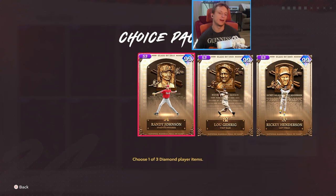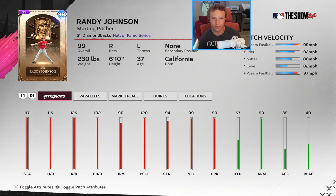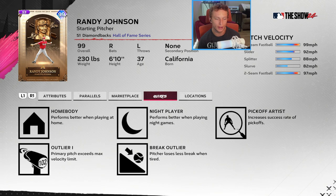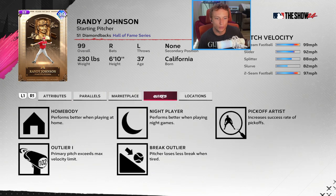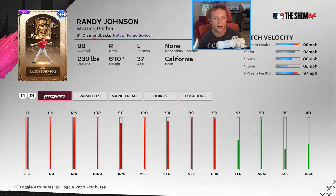At 150 cards we get Randy Johnson. He'll be just as intimidating as in last year's game — fastball, splitter, slider, slurve, and two-seam fastball, with a slider coming in at 92 miles an hour and outlier on the fastball. It's going to be a very hard card to face. Personally, I would rather just not face Randy — I could deal with not using him and just wildcard in Roy Halladay. But he's going to be very fun to pitch with, and a lot of people might take him first.